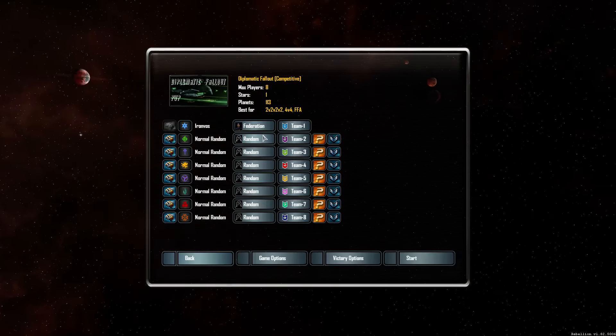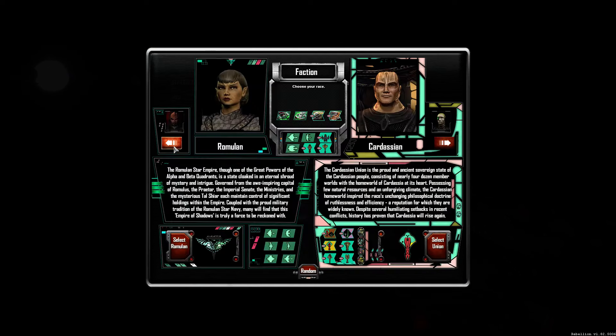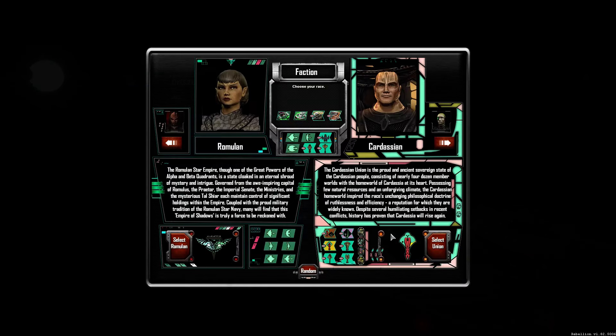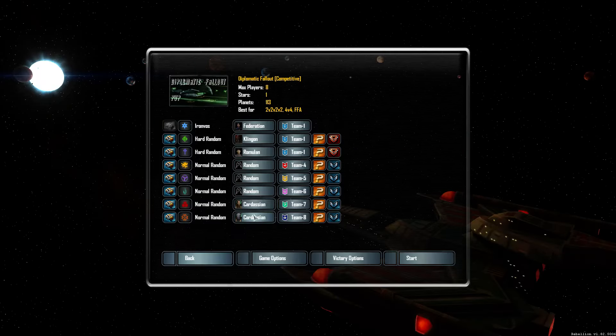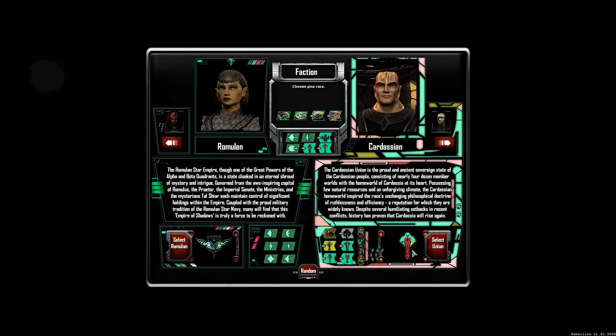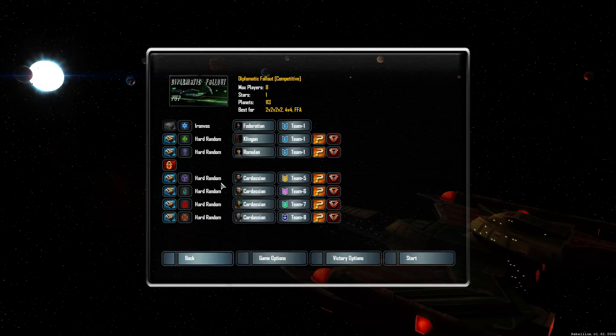So it'll be the Federation. We will have some Klingon allies and some Romulan allies, everyone on the same team, on hard. We will be playing against the Cardassians slash Dominion. I was thinking how many we should fight — a 3v3 could already be quite challenging, but I think I'll spice things up and do a 3v4. The reason is that if we manage to take out one faction early on, it won't get too easy — we'll still have to fight fiercely. But things could go absolutely horribly wrong, and honestly I think the chances of that are pretty big.